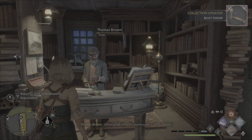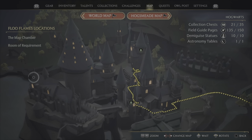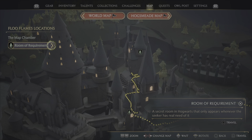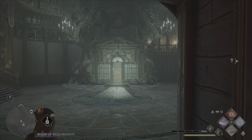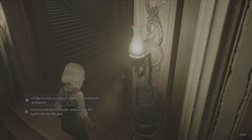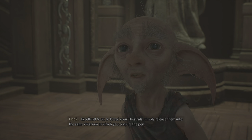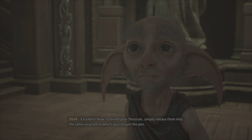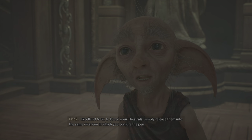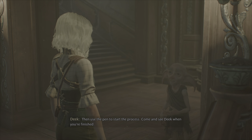Let me know if there's anything else I can do to help. I've rescued the Thestrals and bought the spellcraft for the pen. Excellent. Now, to breed your Thestrals, simply release them into the same vivarium in which you conjure the pen. Then use the pen to start the process. Come and see Deek when you're finished. I shall.